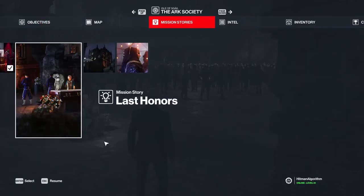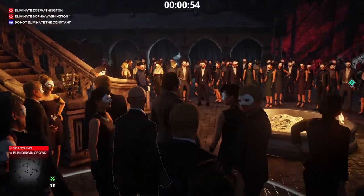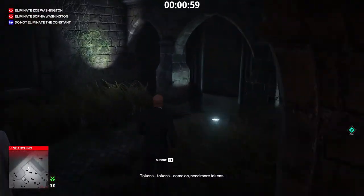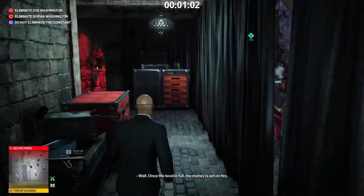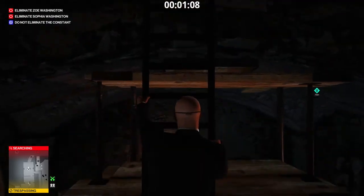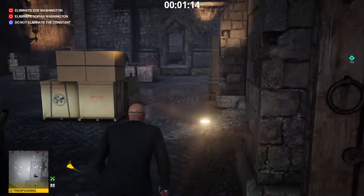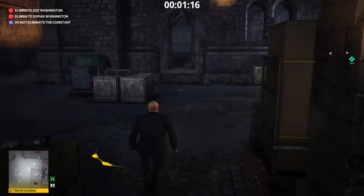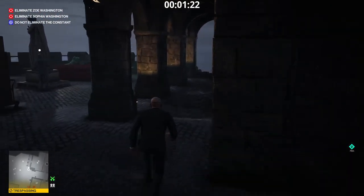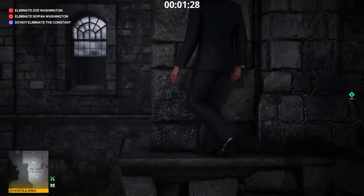We activate the mission story Last Honors. We're going to the warehouse near the helipad to find a dagger. Follow me! We boldly enter the helipad area, but we stay crouched and hidden behind the crates. We have arrived at the warehouse — hug the wall. We shall infiltrate through a window.